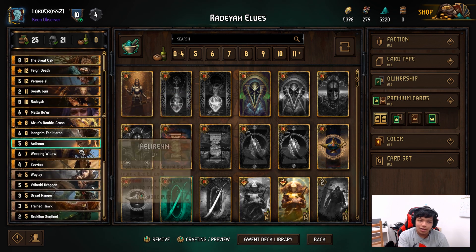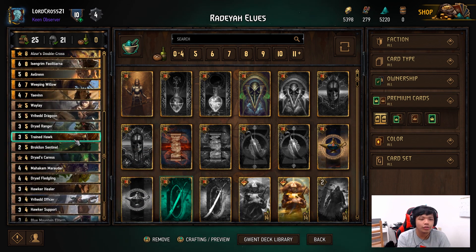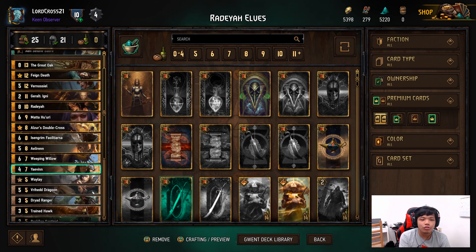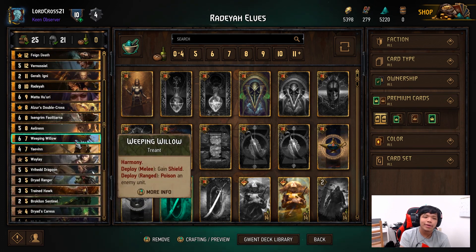Weeping Willow is good for harmony and for poison. You probably just want to use it for the poison, because your other poison cards are Dryad Ranger and King Cobra — so in case they manage to purify your poison, you do have a couple of backups. Best as possible, try to play it with a poison anyway.